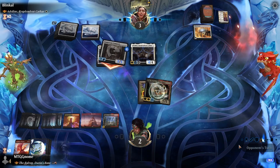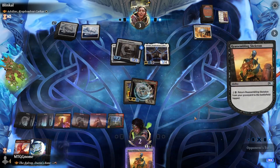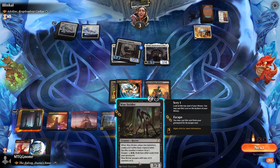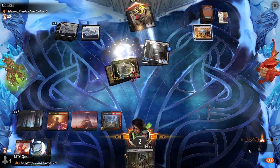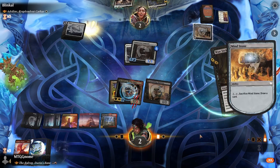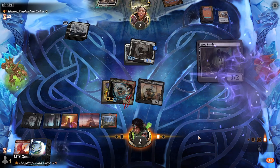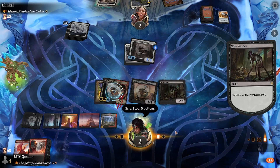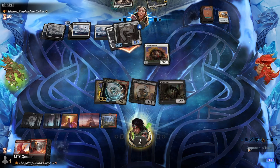We replay Reassembling Skeleton, and now we have Woe Strider — but this is where the mistake is made. I swing in, they block with Adeline, they sacrifice Mind Stone to draw a card, and we play Woe Strider. What was supposed to happen: when Woe Strider hit the battlefield, we sacrifice the Balrog to destroy the Maul of the Skyclaves, leaving Reassembling Skeleton, Woe Strider, and the Goat to block next turn — then recast the Balrog to win. I just didn't see this play. Our opponent heads for lethal and we lose. Go ahead, grill me in the comments.